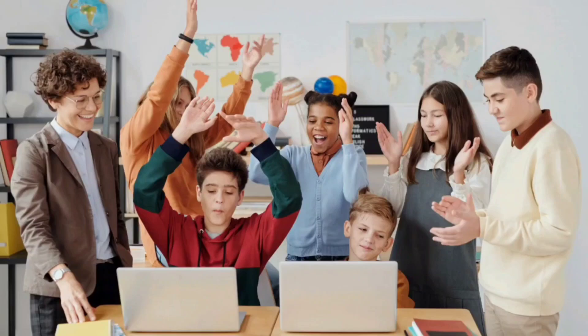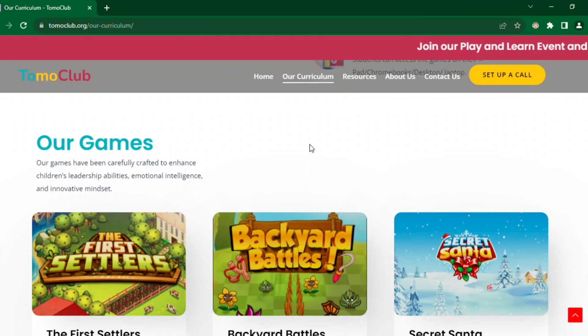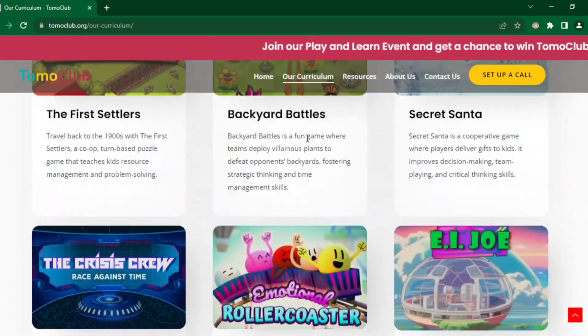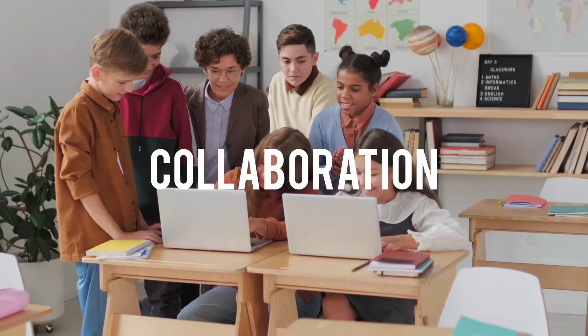It's TomoClub's game-based approach which provides the most engaging interactive learning experience that students love. Today, we're about to engage in a game from the TomoClub library called The First Settlers. This game emphasizes skills such as resource management, active listening and collaboration.